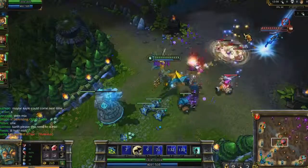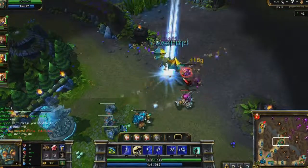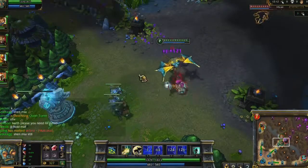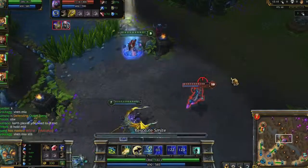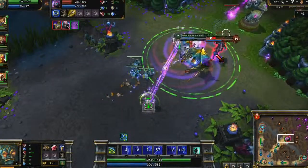My first item is Chalice of Harmony. The mana allows me to spam more, and the magic resist feeds me ability power. For my first kill, I lead Malzahar with Resolute Smite. Combined with Righteous Gust, Karthus is able to easily camp on top of Malzahar to kill him.